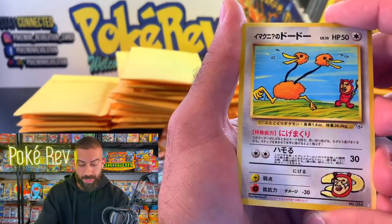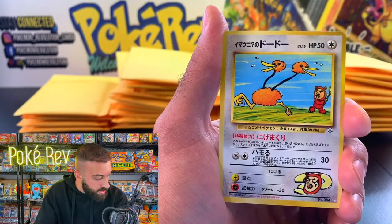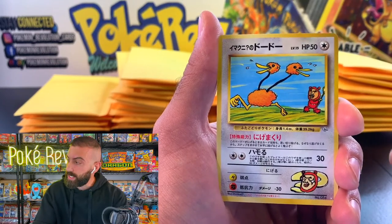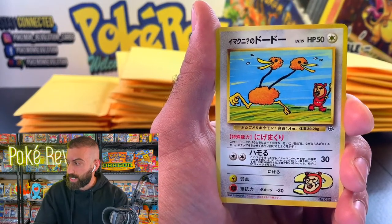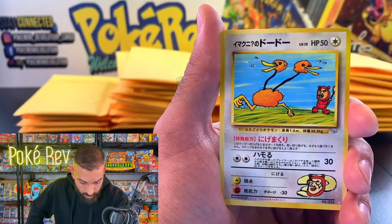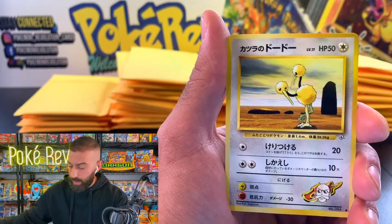Imakunis Doduo! I've never pulled this card. For some reason, all the Gym Challenge Japanese sets I've opened, I've never seen the Imakunis Doduo until now. This is a huge hit because they only printed this in Japanese. I'm not sure what the value is in a PSA 10 or PSA 9 — if you guys know, let me know in the chat. I've never ever pulled this card before. They did not do this one in English.